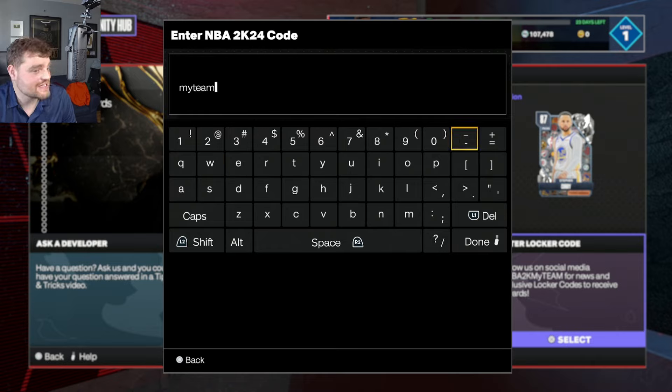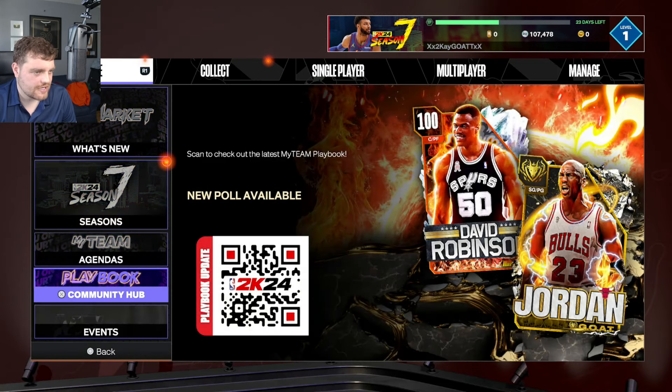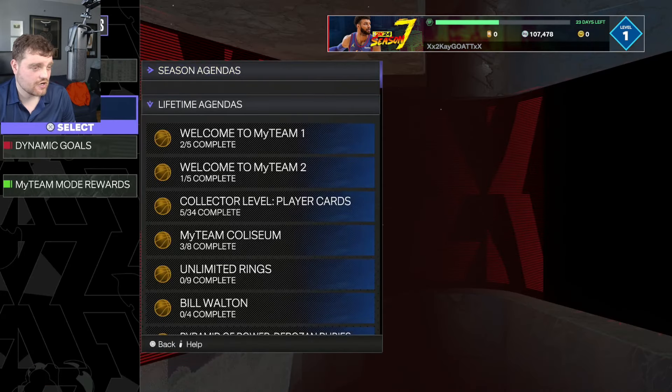You can technically get 6 — it's not going to be the title of this video, but you can technically get 6. There's going to be a new locker code for the NBA Finals, which I think is going to be a really good card. You can't deny that 2K have done a good job when it comes to locker codes this year — they really have done a much better job compared to other years. So yeah, we obviously got him, but let's take a look.